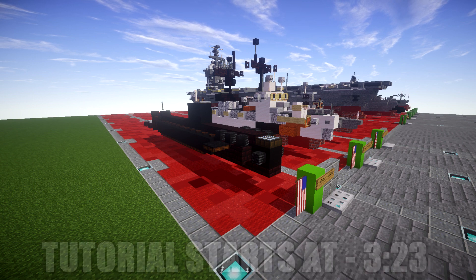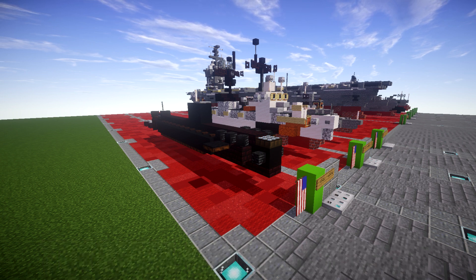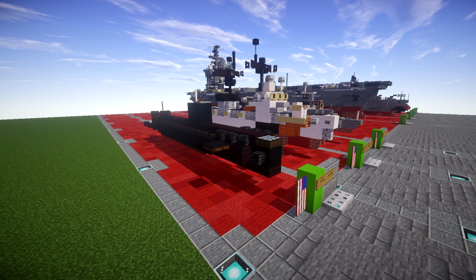Sharing a name with Captain Nemo's fictional submarine in Jules Verne's classic 1870 science fiction novel 20,000 Leagues Under the Sea, and the USS Nautilus SS-168 that served with distinction in World War II, the new nuclear-powered Nautilus was authorized in 1951, construction began in 1952, and the ship launched in January 1954.